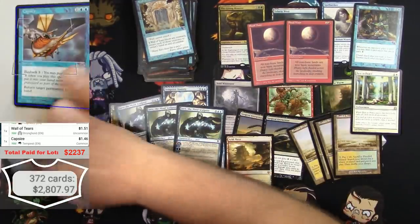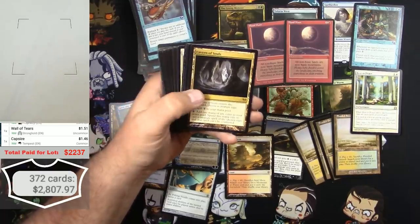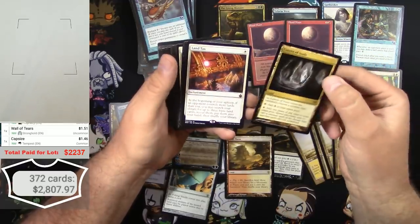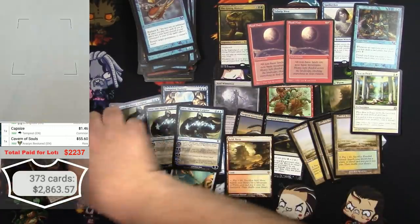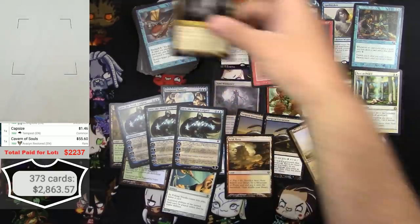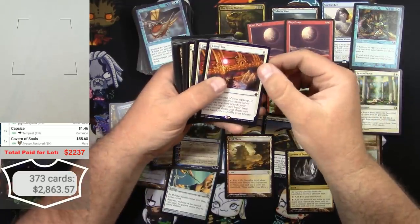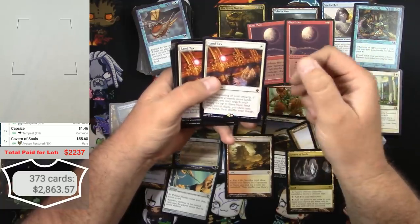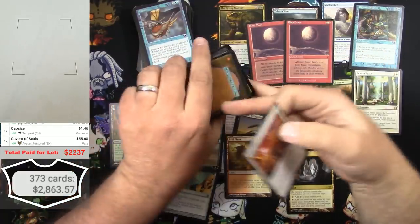Capsize - $1.46 okay. Oh my god, the hits just keep coming - is there another one? No, but there's a Land Tax! Oh my gosh, this is great. I love Cavern of Souls - I actually pulled a foil one out of a pack back when it was in Standard. And a Land Tax from Battlebond - and another one. And it looks like a Sensei's Divining Top.